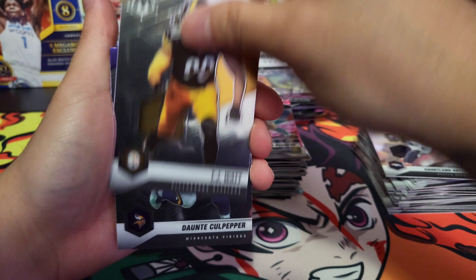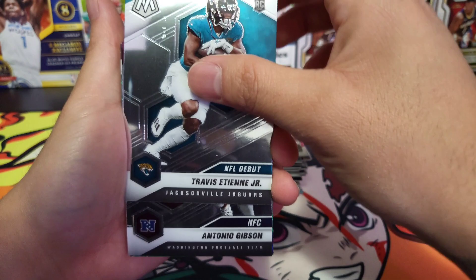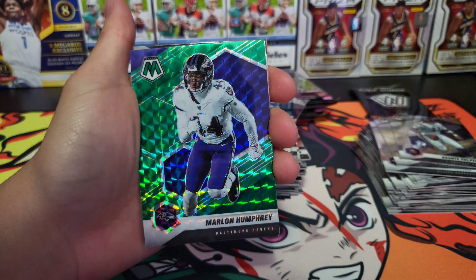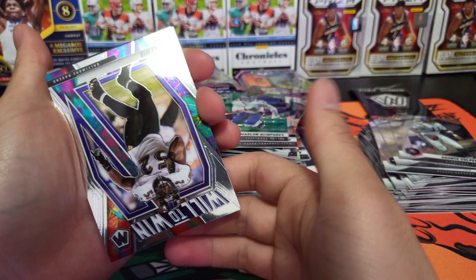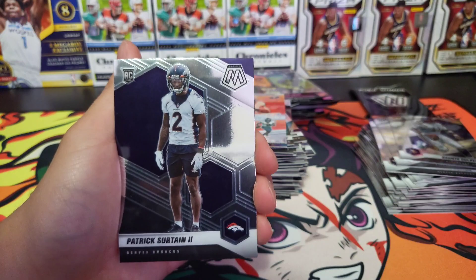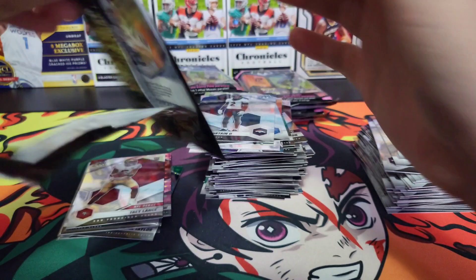Buda Baker, Courtland Sutton, TJ Watt, Dante Culpepper, Tom Brady. NFL debut ETN — jeez, look at that. Antonio Gibson, behind him is Marlon Humphrey. Will to Win Ray Lewis, Jalen Hurts Got Game, Trey McKitty, Patrick Sertain and Kid Reporter.